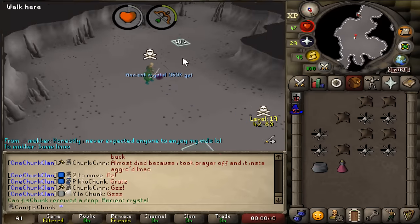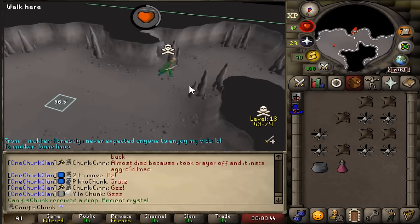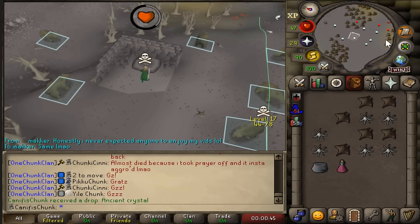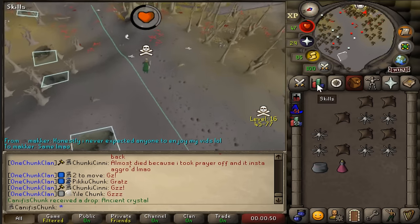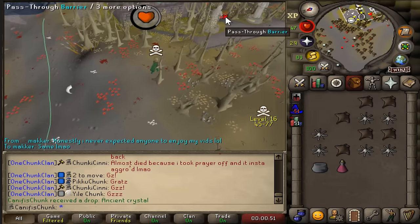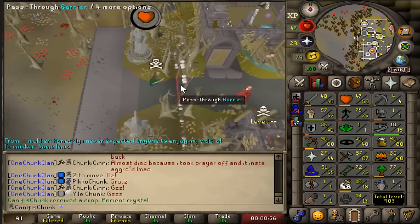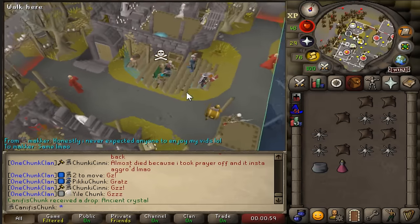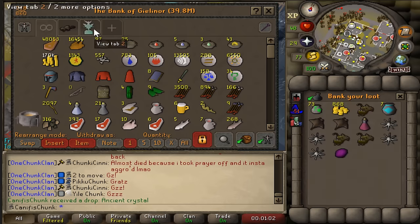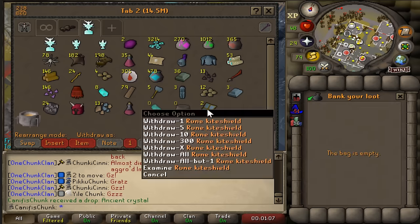Ancient Crystal number two - that's really useless for us directly, but two out of four now. We're almost certainly going to get all four before we finish this chunk. If we ever get Construction, it'd be really cool to have a Wilderness Obelisk in the house.